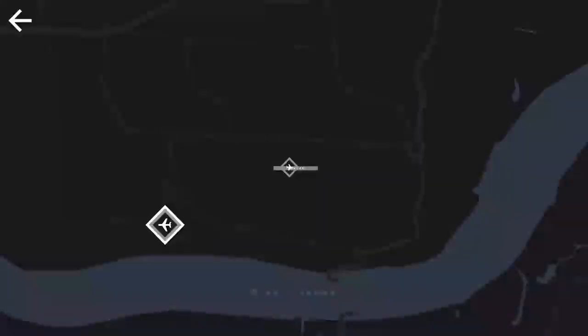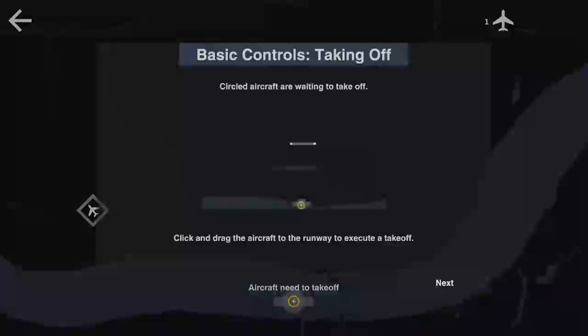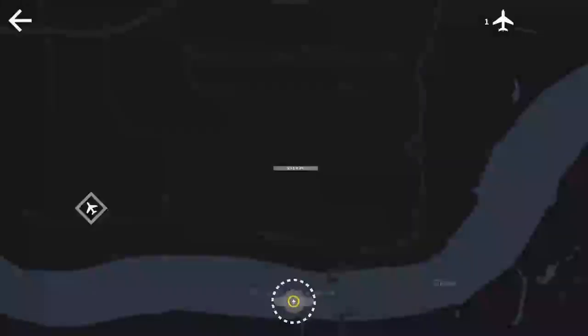Now we can spin this guy around. Aircraft needs to take off — the circled aircraft are waiting to take off. Click and drag the aircraft to the runway to execute a takeoff. New aircraft spawn in the waiting area; if it gets too crowded it'll cause the game to end.